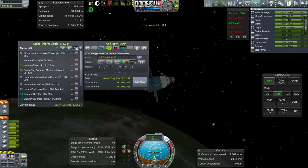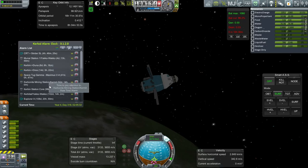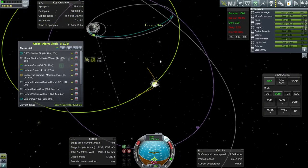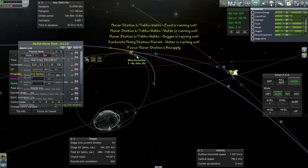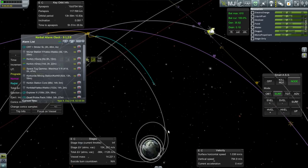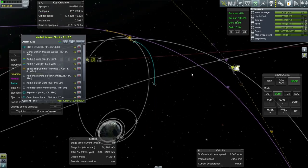Wait — where did our resupply vessel go? We sent the resupply vessel out and it's over here — let me switch to that since it's going to arrive first anyway. It's arriving in 4 hours and 43 minutes. That's not possible — the CRT is all the way back here, so it must be on a very quick trajectory for this one to arrive only a few minutes ahead. Weird. But this is still first.